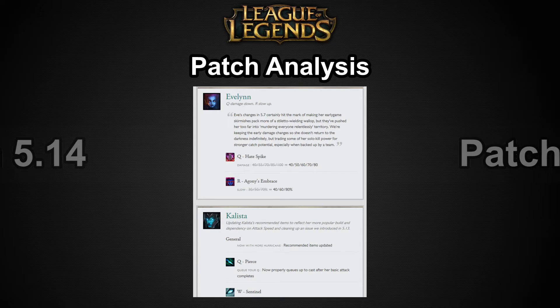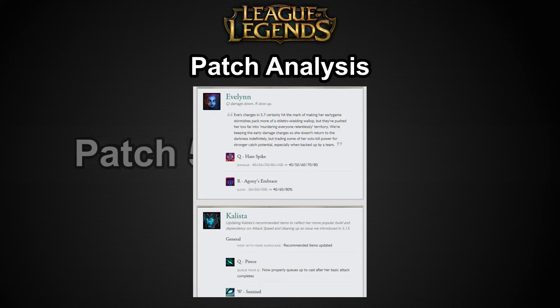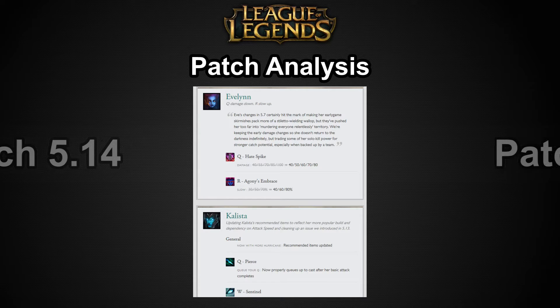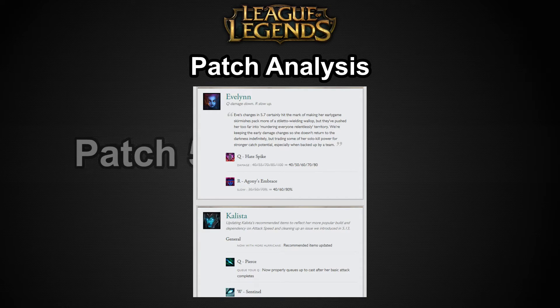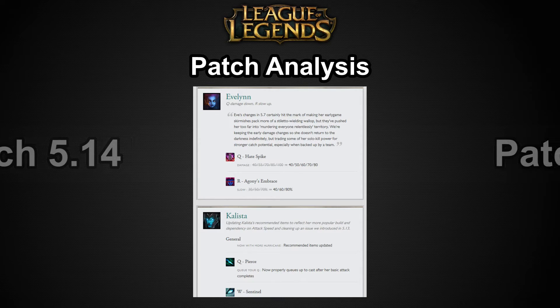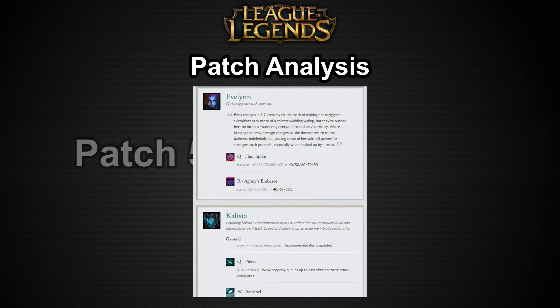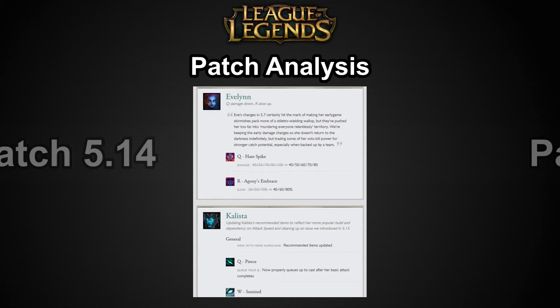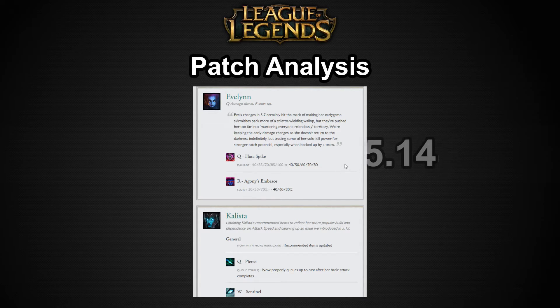Evelynn is receiving some nerfs to her Q — the base damage will be weaker at later levels. She'll still maintain 4D damage at level 1, so her early clear isn't getting gutted. This won't affect her too much — she'll be a little weaker after ranking up the ability. But at level 6 she'll get a 10% more slow per rank on her ultimate, making her ganks a little better even though she deals less damage. She's still a pretty decent jungler thanks to her stealth and early game surprise factor, maybe not top 5, but still considered pretty good.